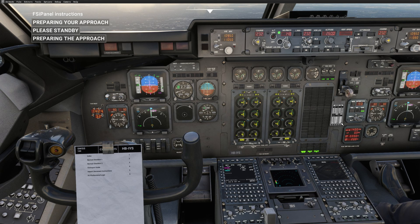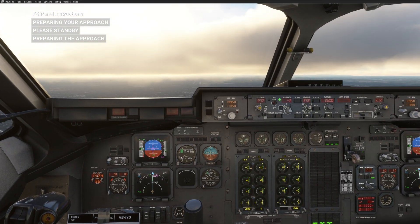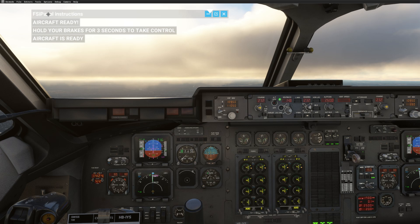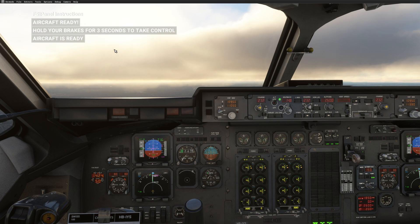If we look into our TRP we're going to have the correct figures. Once the aircraft reaches 2,600 — which is the altitude we have in the altitude window — FSI Panel will give us control. So you get the aircraft ready, hold your brake for three seconds to take control, and the aircraft is ready. It took only a couple of seconds and we are ready to fly.